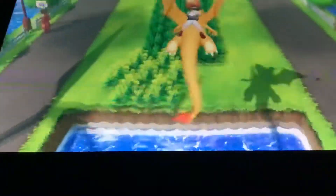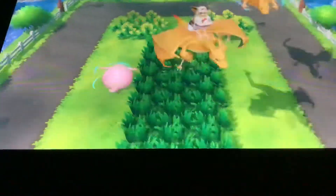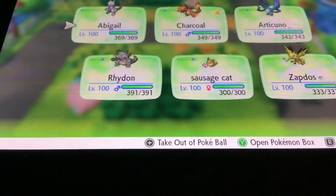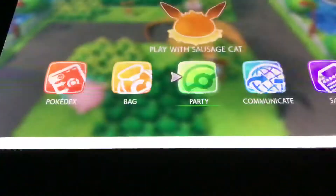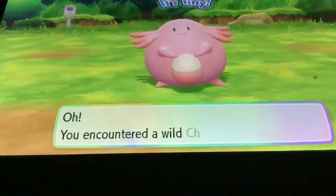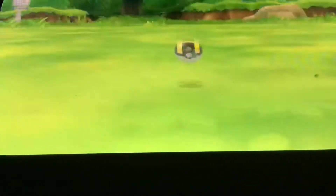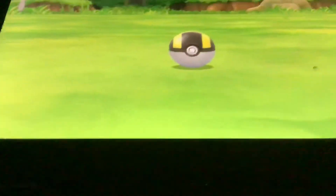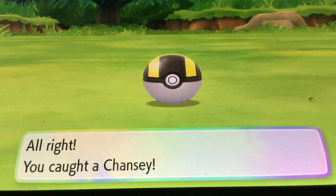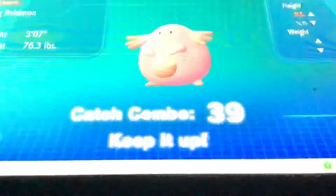I'm going to teach you how to get shinies that have a way higher chance of appearing than usual. There's a thing called catch combos. If you catch a bunch of one Pokémon, it gives you a catch combo. Catch combos are super good because they give you a bunch of extra XP and have a higher chance of getting you a shiny. I have a 39 catch combo of Chanceys.